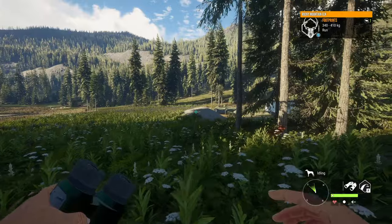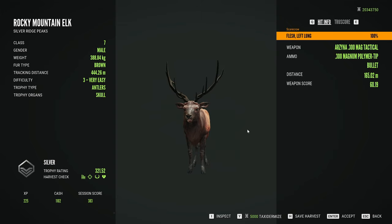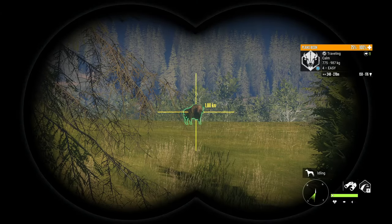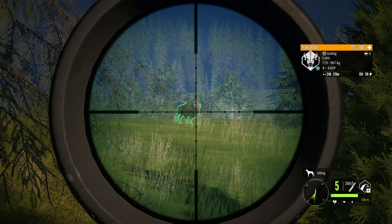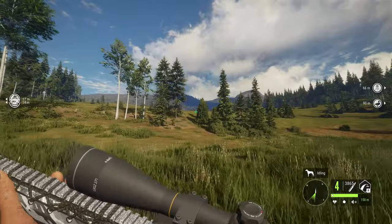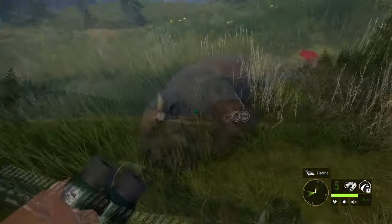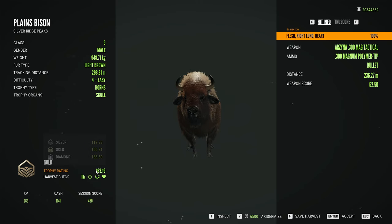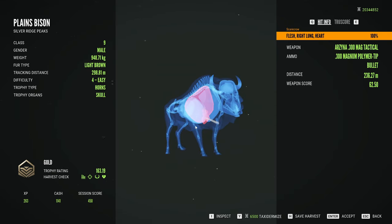The Roosevelt Elk still have a little bit of room for improvement with some of the antlers, but for the most part they're pretty solid. The Rocky Elk though — there's just something about them. That is certainly not an elk, but that is a level 4 Plains Bison, so we might as well take this guy down for respawns. Wow, that was a hard shot — I did not expect to hit the heart there. There is our Bison at 163.19, kind of in the middle of gold. Their heart is a massive target.